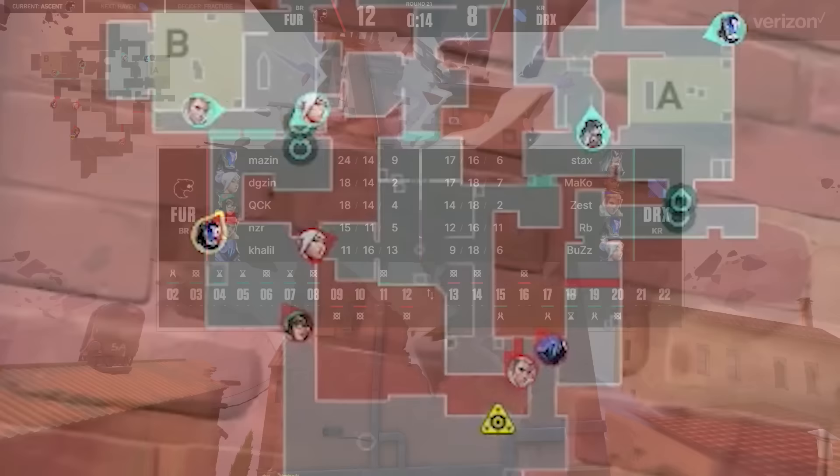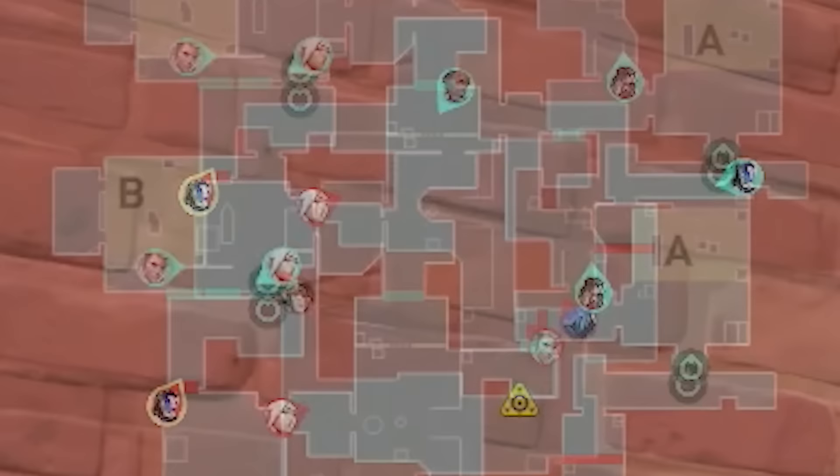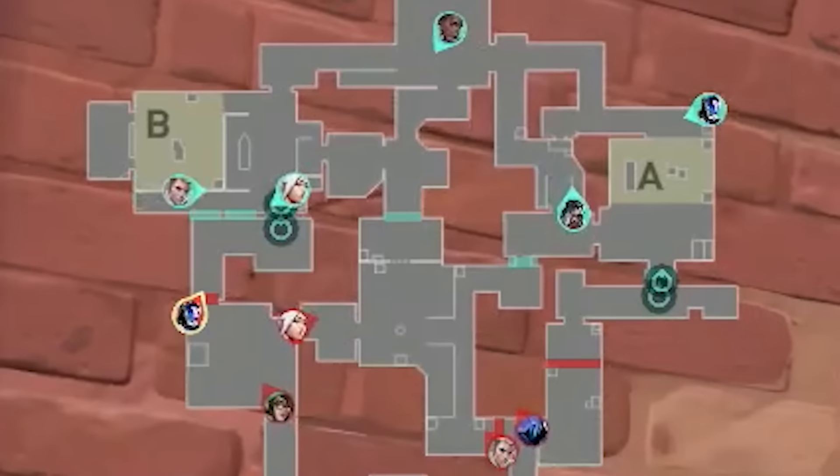Both teams are back on full buys. DRX is starting to pick up momentum, but it doesn't change the fact that this is match point for Furia. Will Furia finally close out the game, or can DRX hold onto their momentum? Furia open with a 3-2-0 default — they want to start off slow to hold for any DRX pushes. DRX opened with the exact same setup as last round, but the difference is that Furia is now on a full buy.